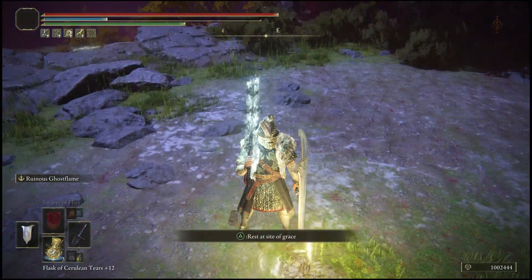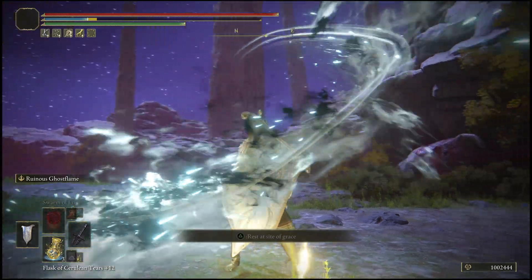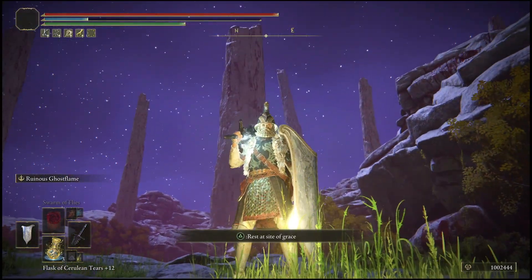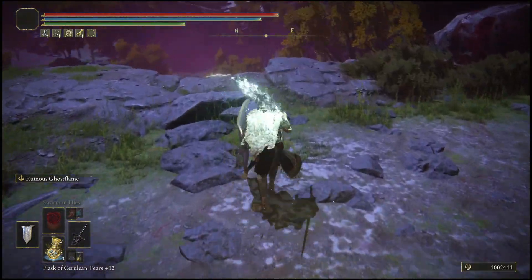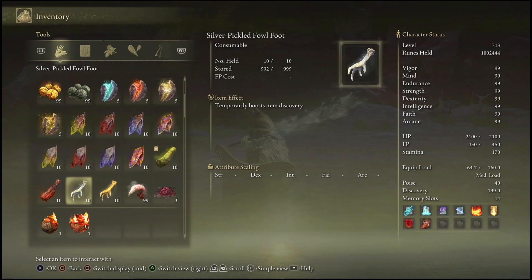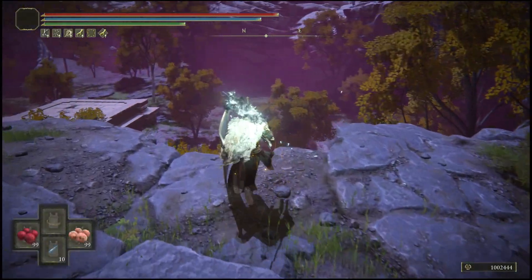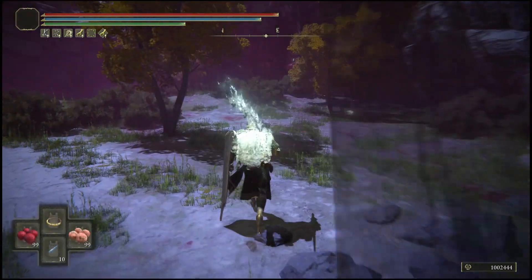The location you want to come to is the Dynasty Site of Grace. If you don't know how to get there, go to the pinned comment and follow the instructions to get the Pureblood Knight's Medal. Once you have it, use it and you'll be teleported down. Before starting, go into your inventory and use a Gold Pickled Fowl Foot, and make sure you have the Golden Scarab talisman equipped — it gives you the maximum amount of runes from any unlimited rune glitch.